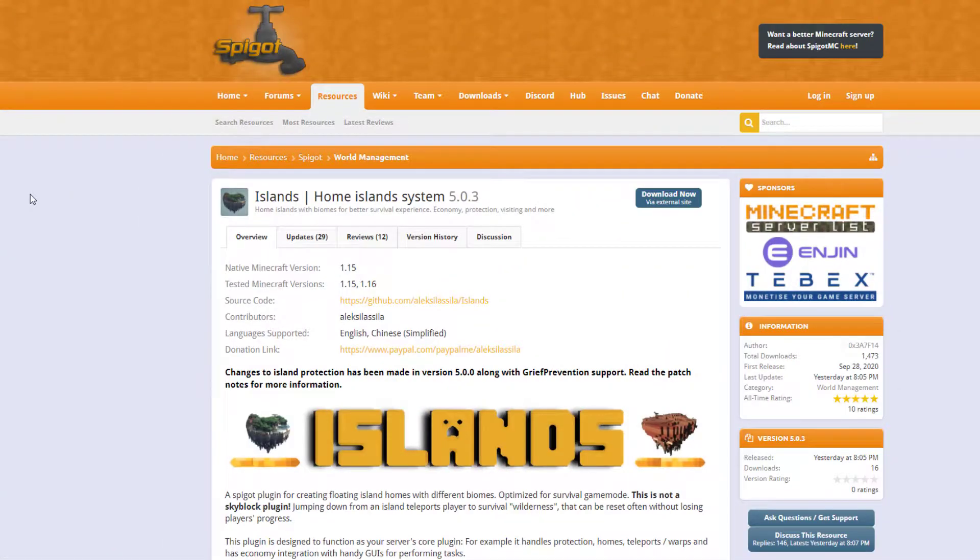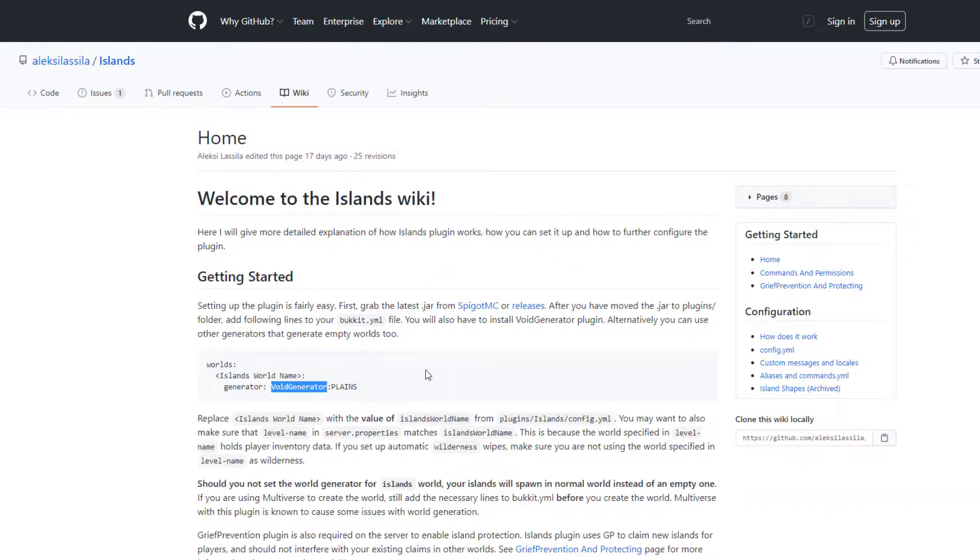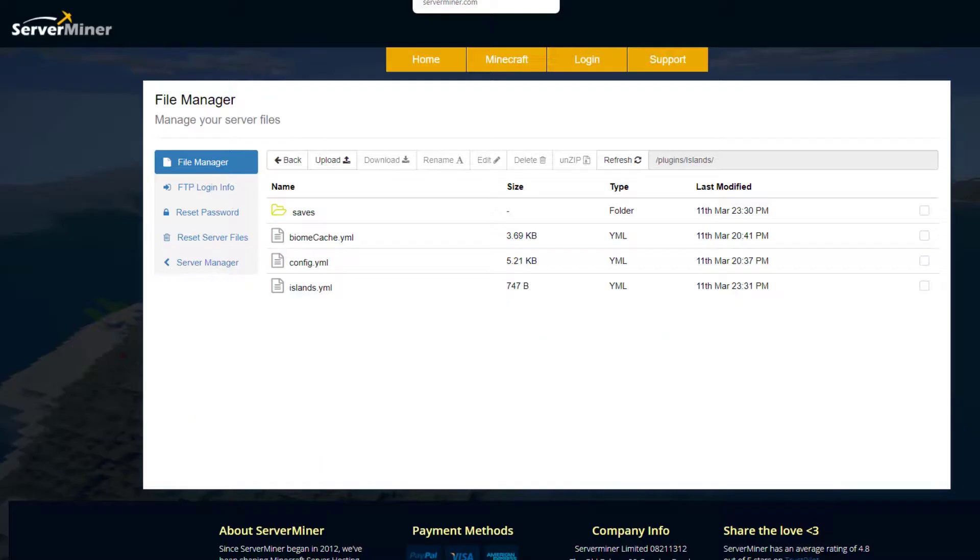Before we get started with the in-game stuff we actually need to set it up out of the game. There are a couple of things you need: the Grief Prevention plugin, which will obviously protect everyone's islands — you must have this. The other thing you need is a world generator plugin. The developers suggest Void Generator, which creates a world with nothing in it so you can spawn islands in it. Once you've downloaded those two things and the plugin, go ahead and start your server, then go into the Islands folder and into the config file.